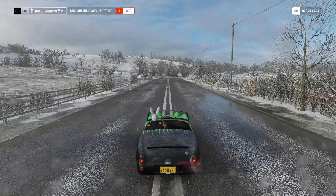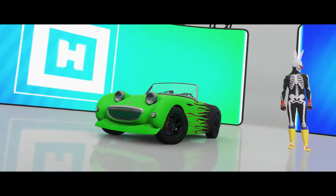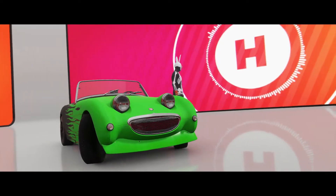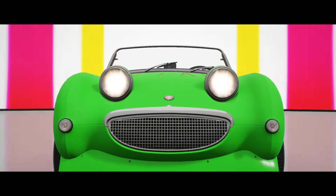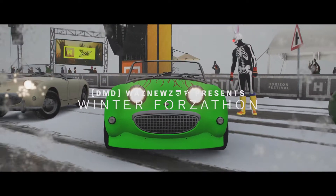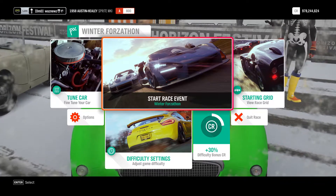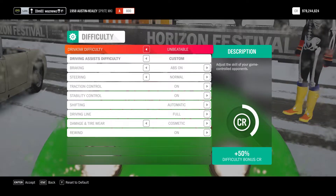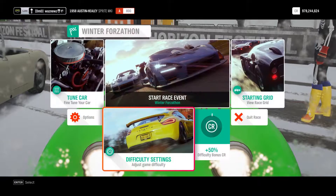Drafting. To draft, basically what you have to do is drive behind one of the AI. There's no real challenge to it. I have created a track that starts with a pretty long straight, so what I'm going to do is set it to Unbeatable and then start the race.